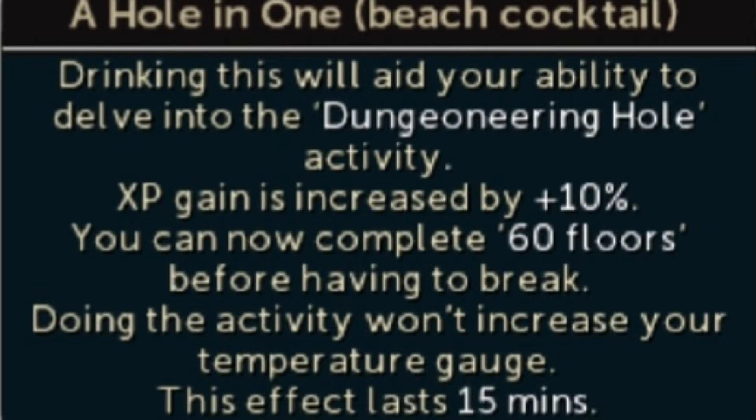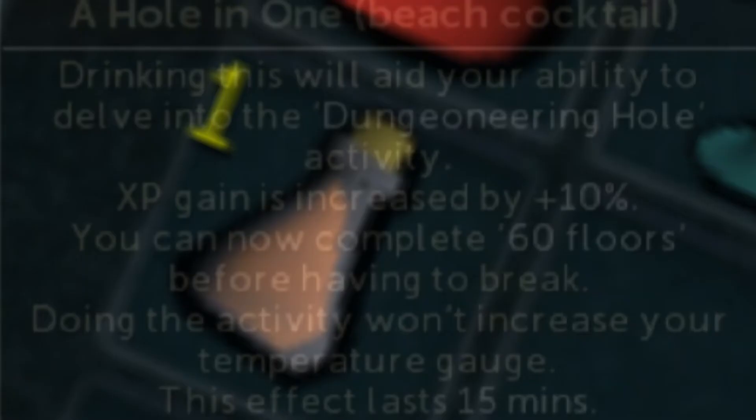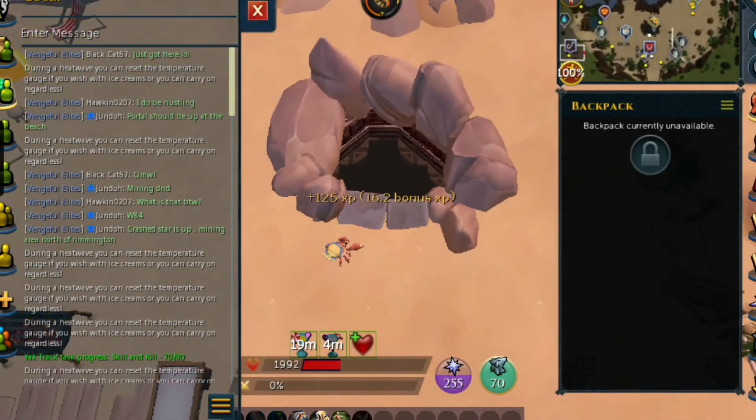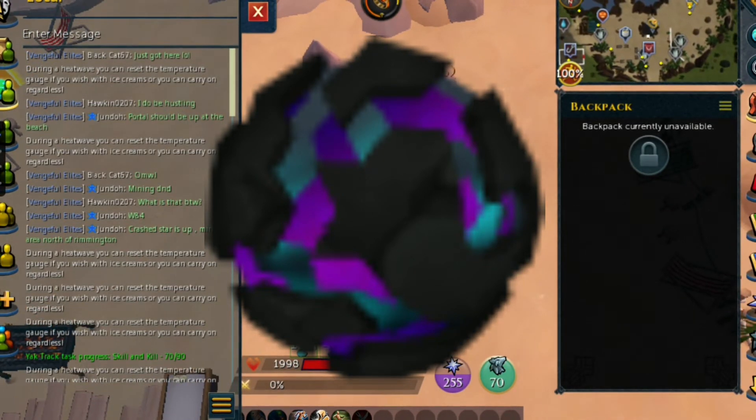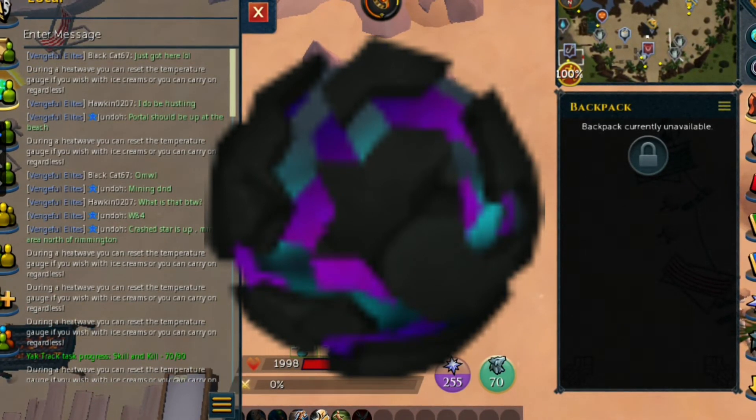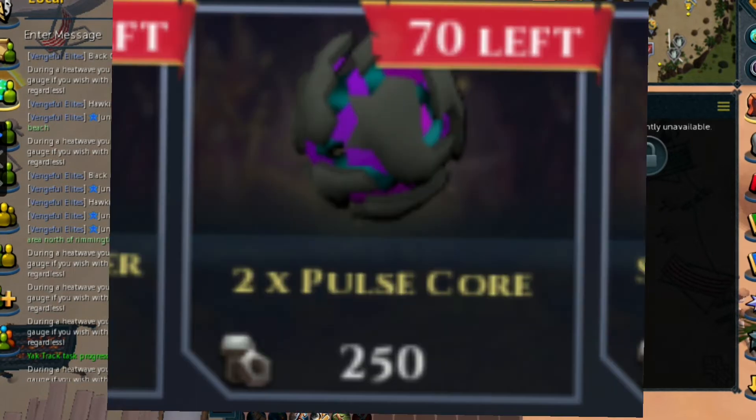You're also going to need an Anti-Sunscreen for a 5% boost on all active activities for 24 hours during the beach event. You can get these items while participating in the free-to-play activities. It would also be good to have the Advanced Pulse Core, and that can drive up the XP rates. You can get them from the marketplace for odd ones.